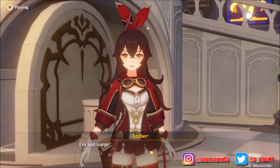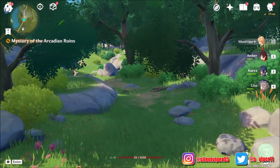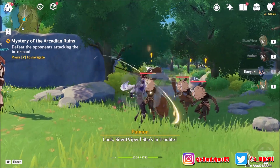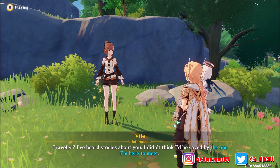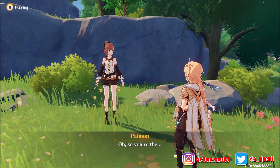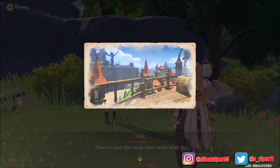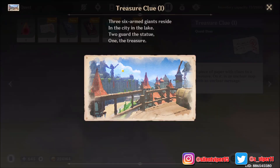Yeah, I'm officially legal - I hope you are too. Oh who - she's getting attacked! 'I didn't think I'd be saved by the one I'm here to see. How did you hear the story already?' This map that came with it - oh is that the city? So it's that statue somewhere over here - I think this is the chest we are looking for.